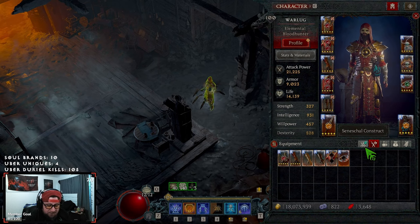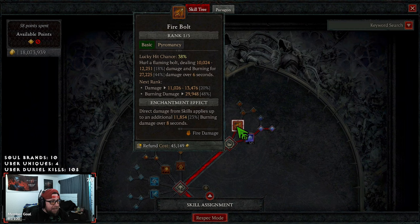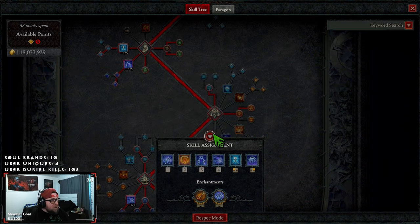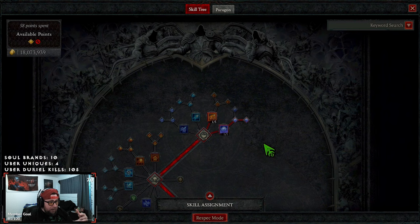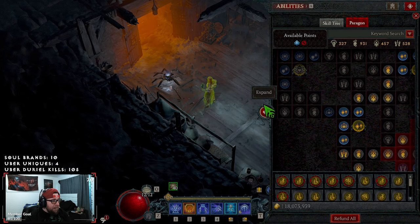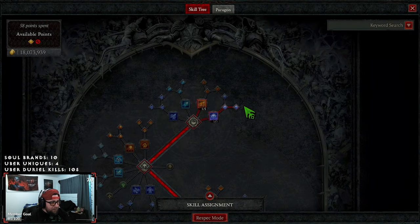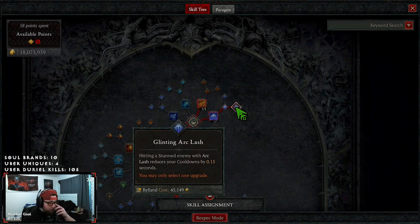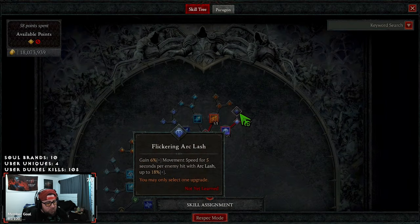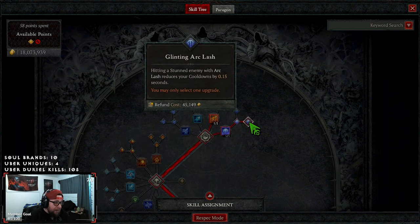For skills, Arc Lash — we're taking Firebolt here in our enchantment slot because we want to make everything burning. It opens up an array of not only damage-dealing mods but survivability mods as well. We max out Arc Lash and we're taking Glinting, which is the most important upgrade: hitting a stunned enemy reduces cooldowns. This is very important because we're going to be rocking Unstable Currents, which we need to reset as much as possible. For speed clearing content like T80s or below, you'd switch to Flickering instead.